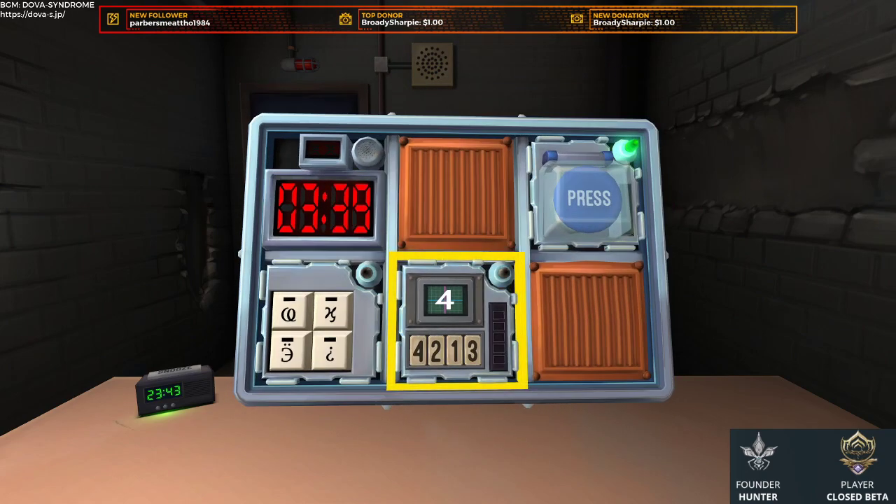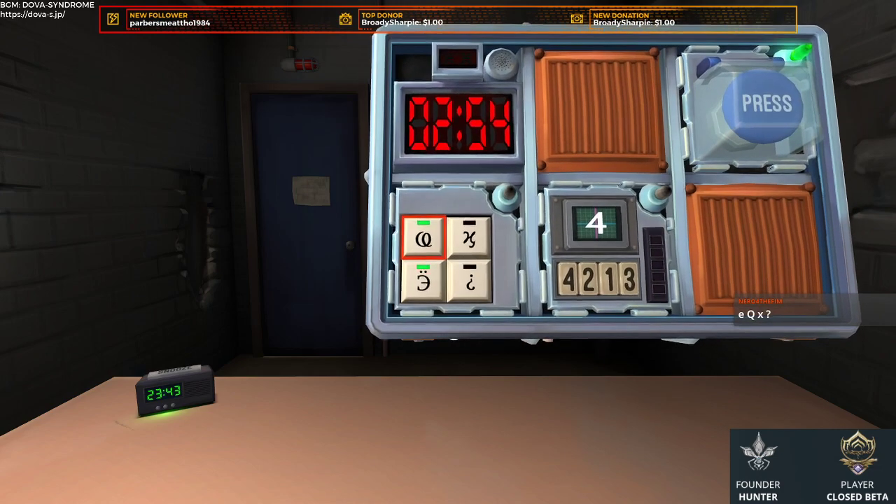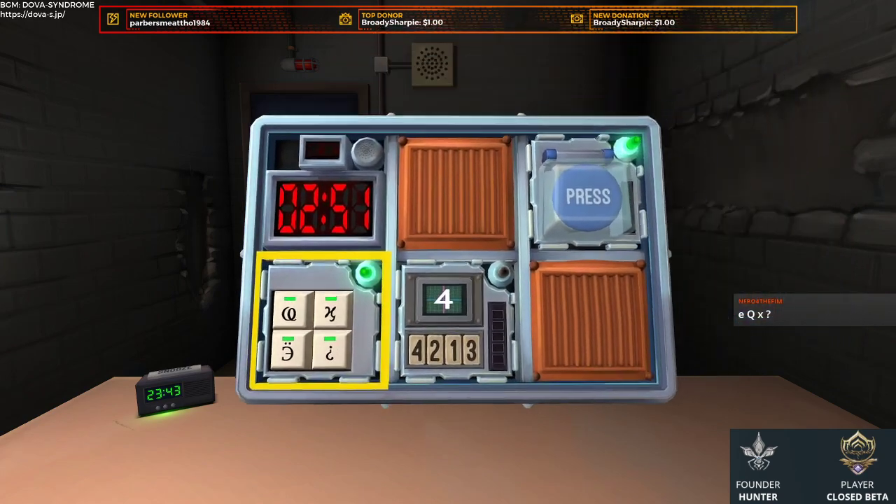I think it's two batteries. We got memory — we are starting with a four. We have E, the Q, the X, and the nice — diffused! Okay, so we are now at memory, we are starting with a 4.